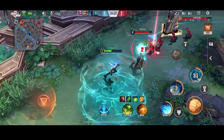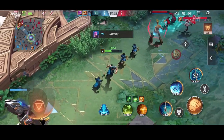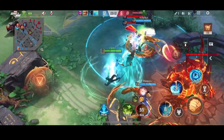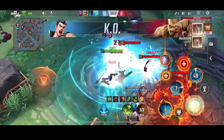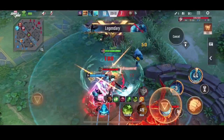Next is your first skill. Namor summons a wave and launches it at his targets, dealing damage and slowing them down. It also creates another pool of water for 4 seconds. The distance of this skill can actually increase if the wave passes through another pool of water.